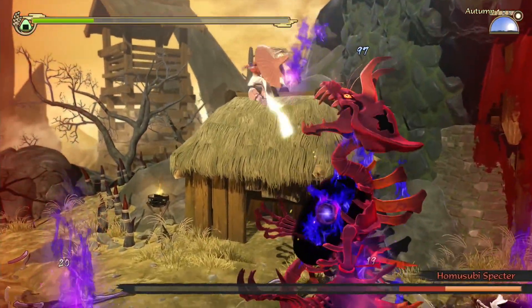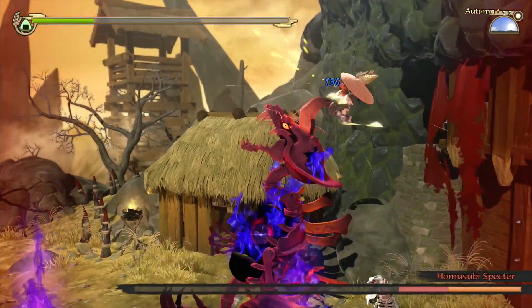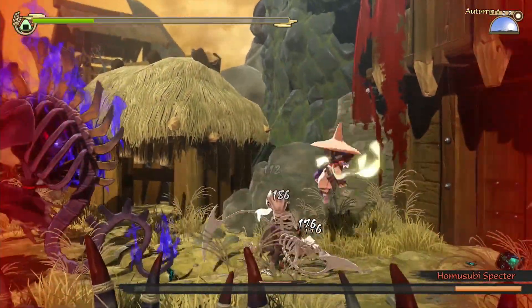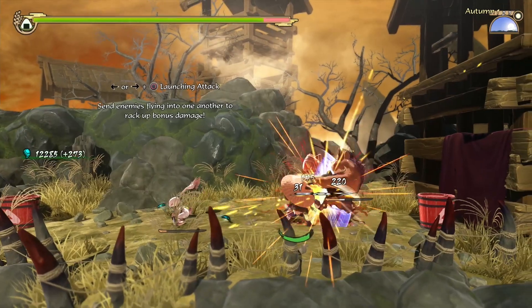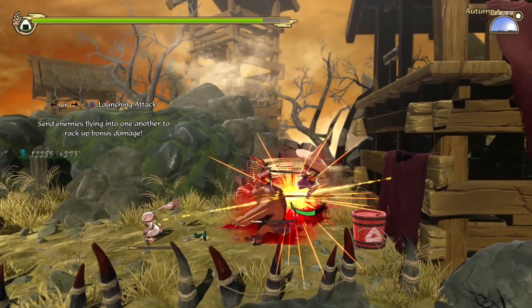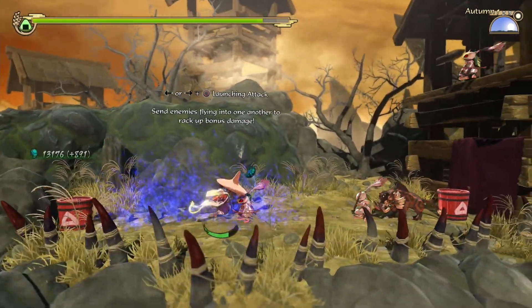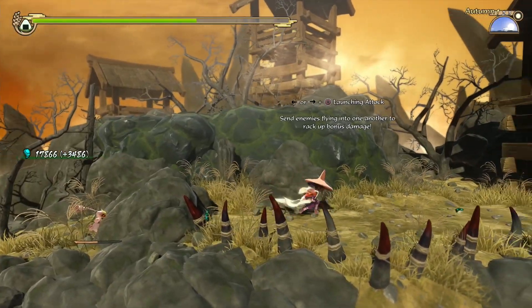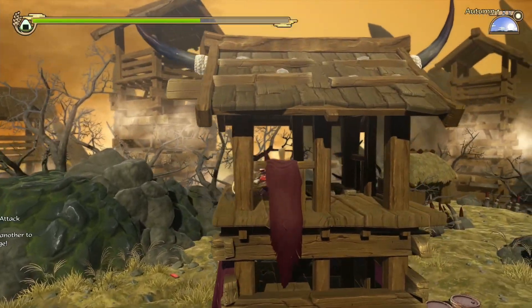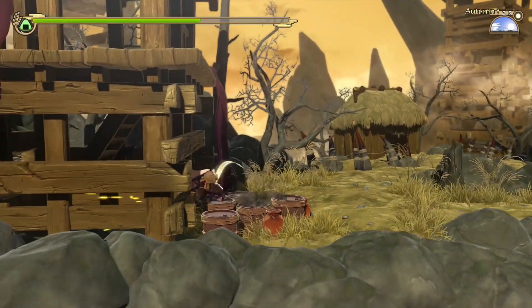Sakuna is extremely versatile in combat. Her basic skills include light and heavy attacks with whatever weapons she has equipped. While this doesn't seem too original, it's Sakuna's speed that will make her stand out. Chaining together combos will make battles more manageable, but it doesn't come without a layer of skill. To keep Sakuna's momentum high, she wields a magical scarf that can be attached to enemies and other objects to be used to slingshot her around the battlefield.